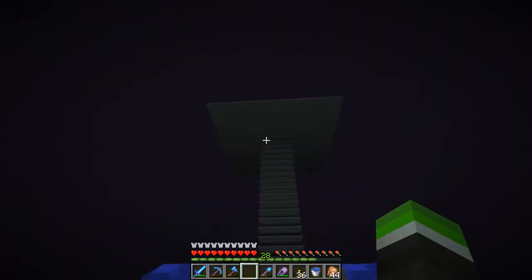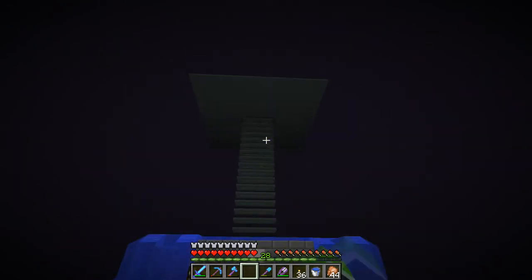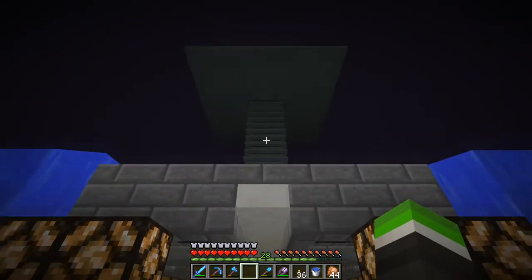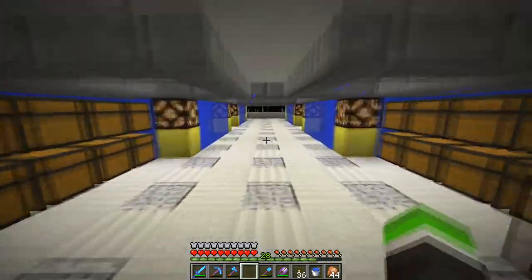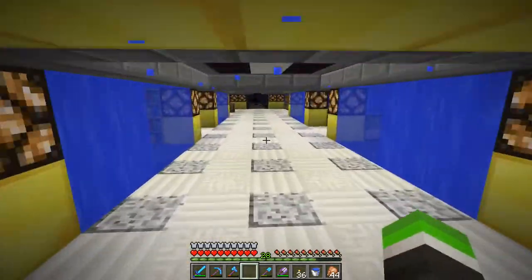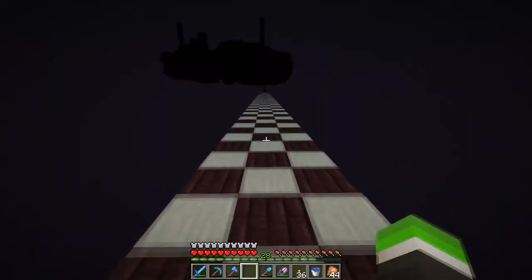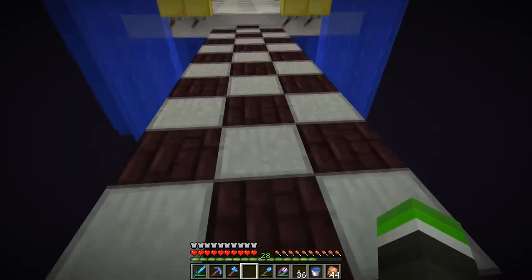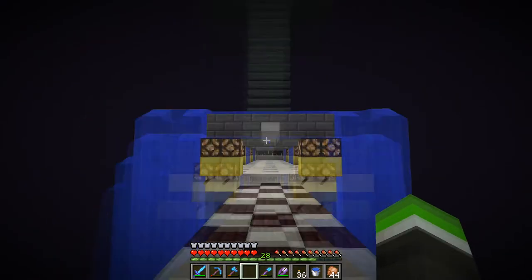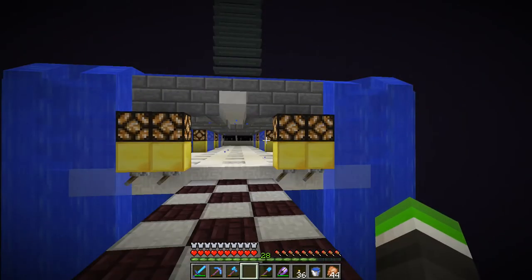I had a problem with the farm where the endermen weren't attracted by the endermite. I died a couple of times when I tried to create this tube - I put water right here to get rid of the endermen and it didn't go so well. So basically I died a couple of times and I haven't been playing here for a couple of days. I wanted to take a break from it, but now it's working fine. It just needed to go from portal to here and everything is working, hopefully.